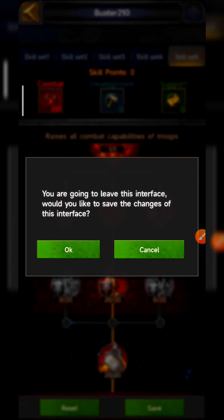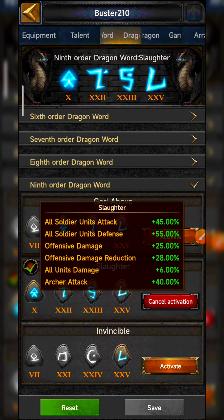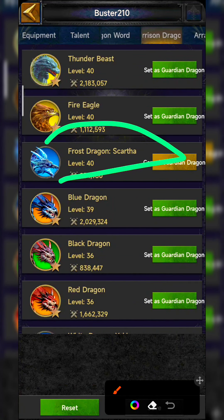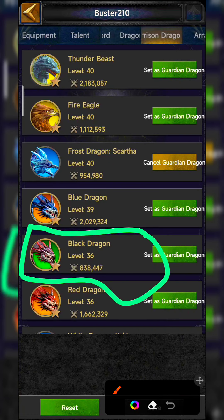For dragon birds, I use Slaughter for offense because it is the best for offense. For the garrison dragon, I use Karta Dragon because it gives all-unit HP, cavalry receive damage, and cavalry HP — the best skills. But if you do siege engine attacks, Black Dragon will be your garrison dragon as it gives siege engine offensive damage and other siege skills.